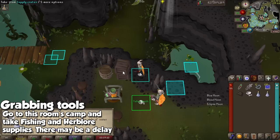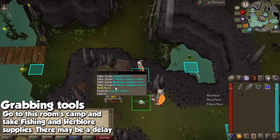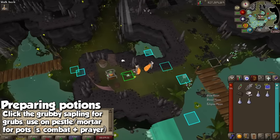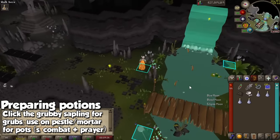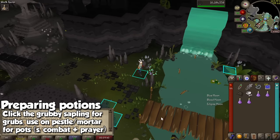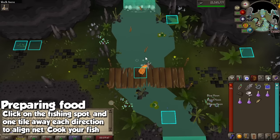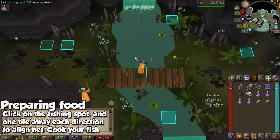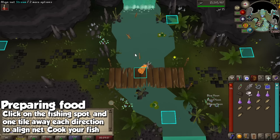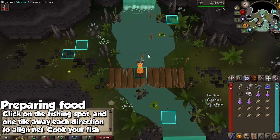What I personally like to do is drop vials of water, grab more herblore supplies, or drop the pestle and mortar, but for demonstration purposes let's grab four of them. Once we have these, come to the grubby sapling, grab four of them or however many you want for the potions, use them on your vials of water, and these are going to be both your super combat potions and your prayer potions. Get to the river fishing spot and you can align your net with the fish and you're going to be catching them much, much faster.